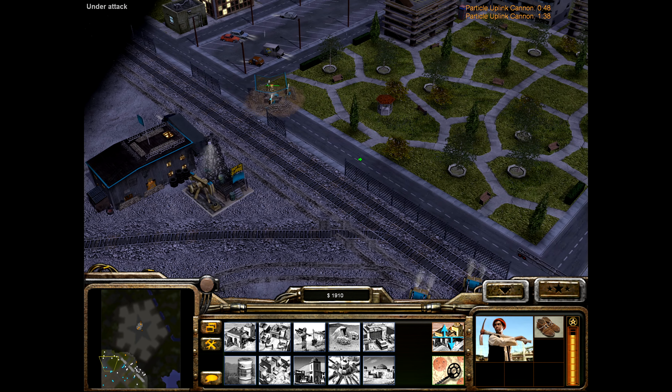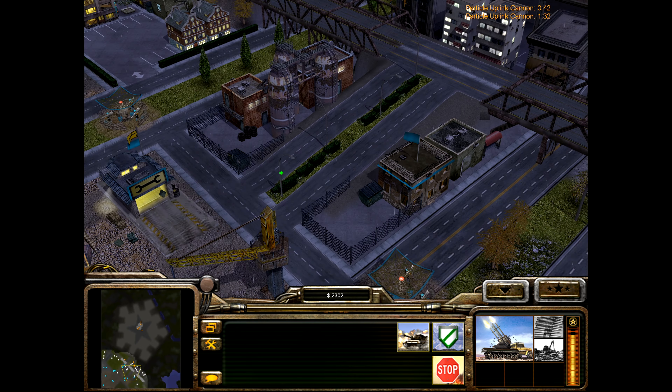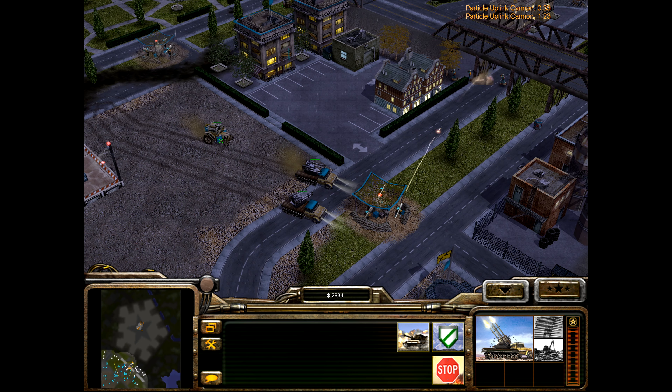They've got some soldiers moving in. Where are our vehicles? Let's redeploy them to protect our scud site, although it looks like they're going to hit the barracks here. Are you going to try to garrison a building? Come on — there we go. That's interesting: I think the toxin actually does hurt her own vehicle.